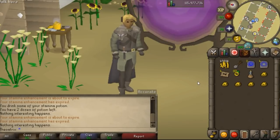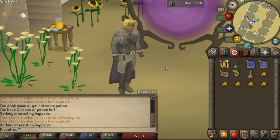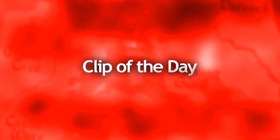As you guys can tell from the length of this video, it really is not that hard to get the full Clue Hunter outfit. It does look pretty sick though — there's like a wolf with the cloak. Anyway guys, I hope that was pretty easy to follow. And now it's time for Clip of the Day.